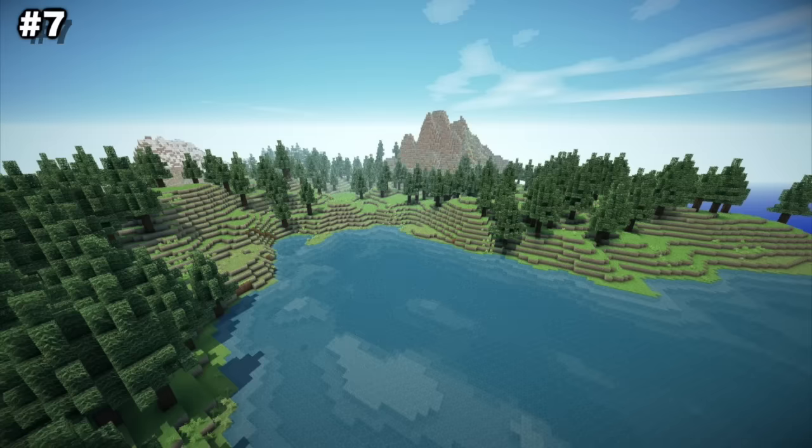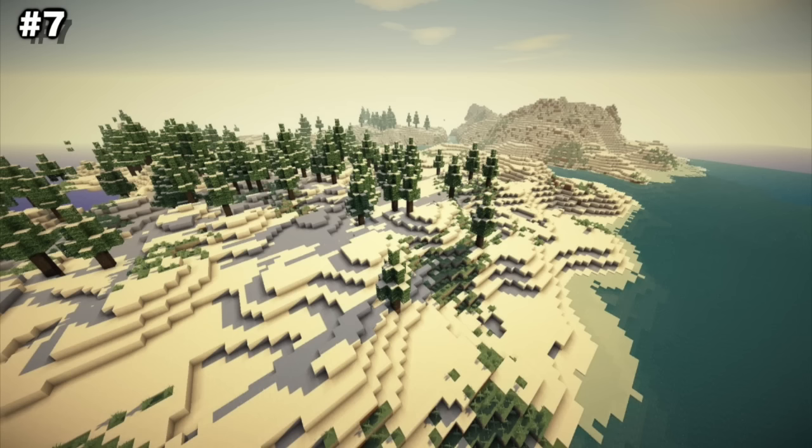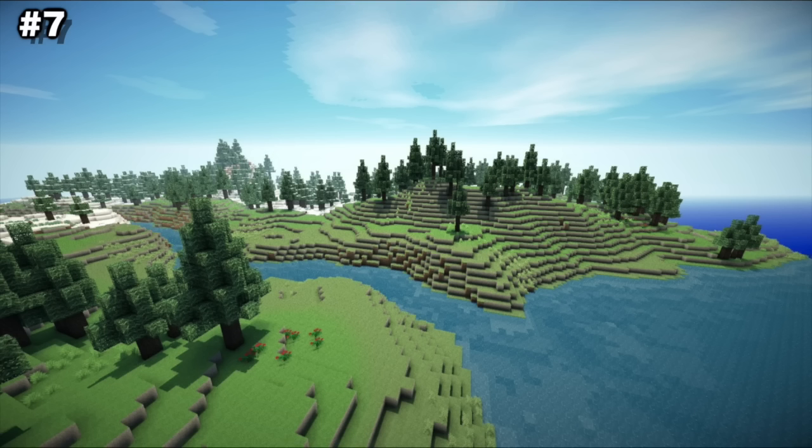Number 7: Solstheim. Grab your ebony armor, greatsword, and bow because you're going to Solstheim in Minecraft. This breathtaking build of the island of Solstheim from Skyrim is truly amazing and shows the ever-growing passion for building other video game locations within Minecraft. It doesn't have any buildings or towns as of right now, but is still very large and expansive with dimensions of over 1540 by 1790 blocks. If you're a fan of Skyrim, you won't want to miss this one.